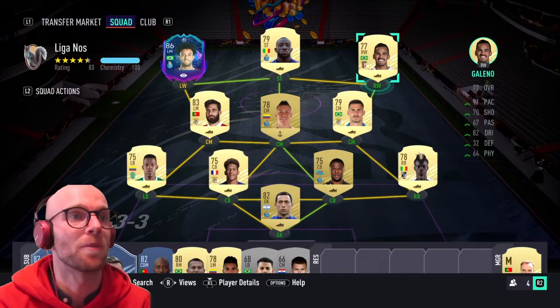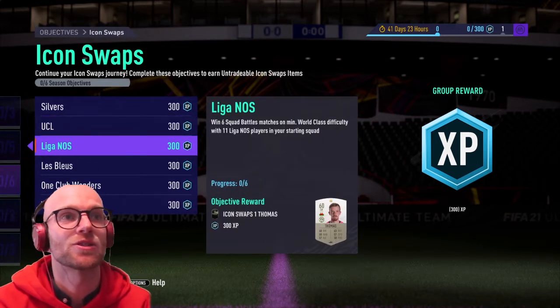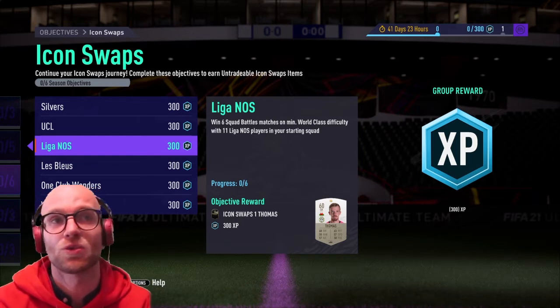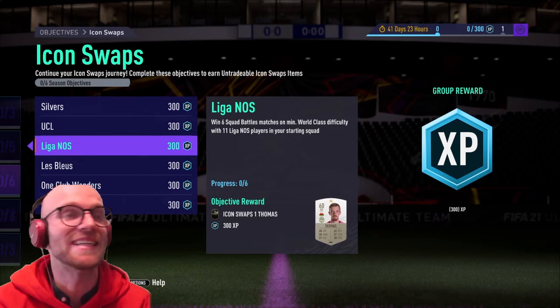This Liga NOS team is not for a player SBC — it's for the Liga NOS icon swap token. You have to win six squad battles matches on world-class difficulty with 11 Liga NOS players in your starting squad. Personally I don't care much about squad battles, so I always just browse opponents to find 60-rated teams — I'm guessing these will be six easy wins, 1-0 or 5-0, whatever you like.